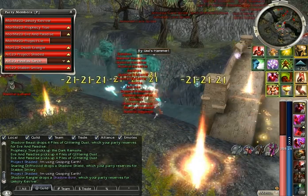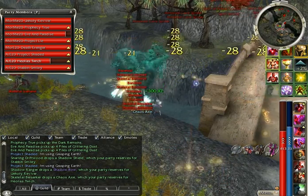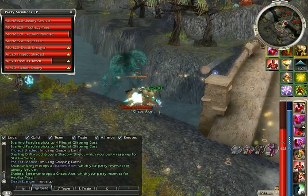Cast your sliver combo. Should do a pretty quick job of wiping all of these guys. Depending on how much aggro you have here, it may take 2 or 3 slivers, or perhaps 4 or 5.